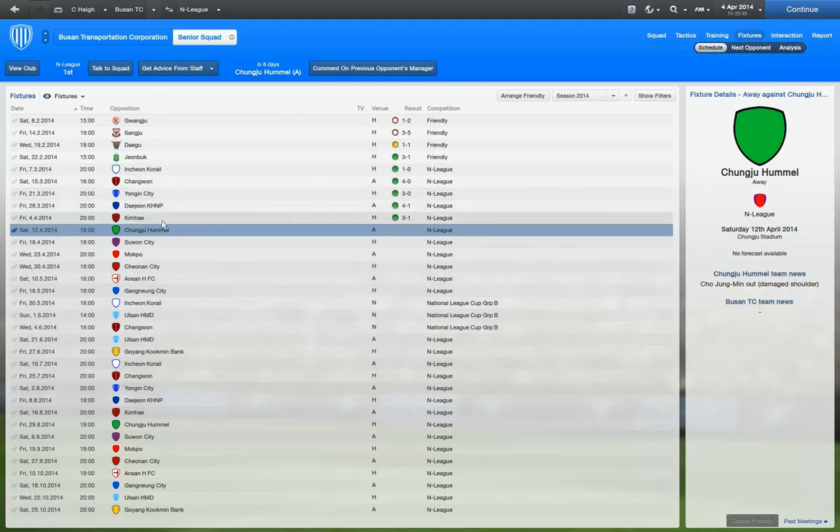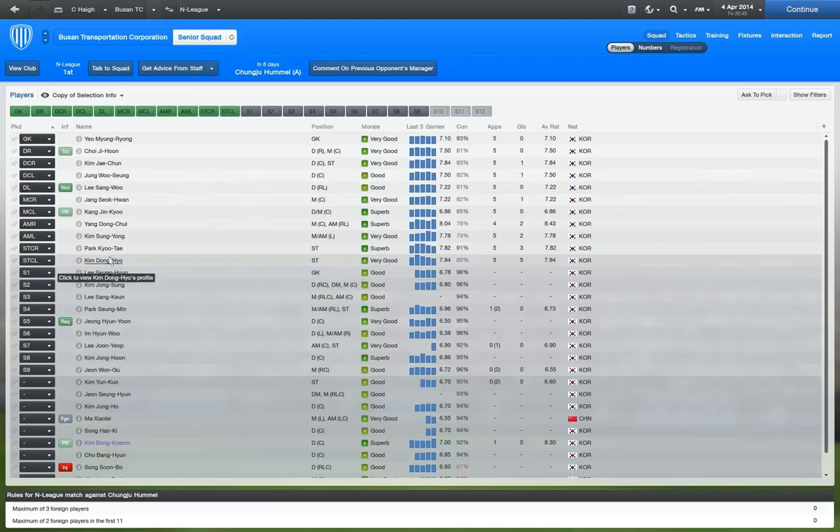Kim High were the only ones to actually score before us. We were 1-0 down and I thought this is going to probably be my first loss. Kim High are down at the bottom of the table, and I thought I may have gone the whole five games without getting a goal conceded. But I finally got the achievement for getting a hat-trick with a player — Big Dong got it. Kim Dong-E is ledge, and Little Dong as well. Yang Dong and Kim Dong — Big Dong, Little Dong.